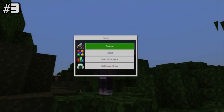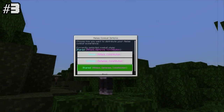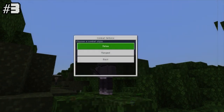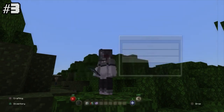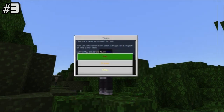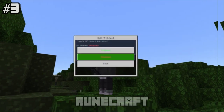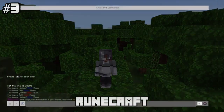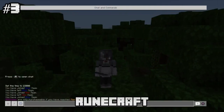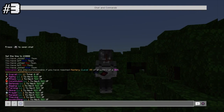Right here you got a menu. You got combat where you can choose your combat style — ranged or melee. You got attack, defense, and shared. You got ranged and constitution. The other skill isn't finished yet. You got teams — you can pick red, blue, or orange; I'm going with blue. You got your skill XP output which tells you how much experience you've gained in the chat. I'll enable it so it pops up. You also got a skill cape shop which you can only access if you're level 99 or greater.